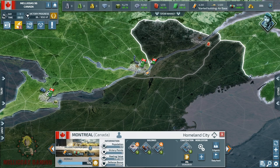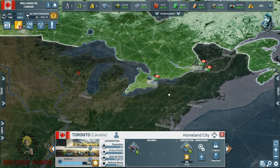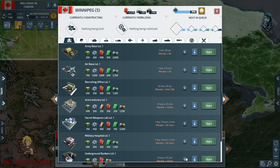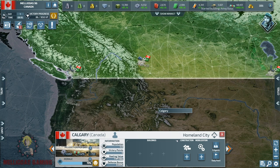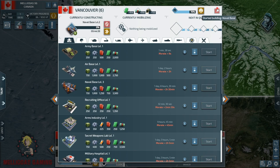In the city of Halifax, a level two naval base. In the capital, a level one and two air base. In Winnipeg, a level one army base for the motorized infantry, and also in Calgary and in Vancouver another naval base level two.